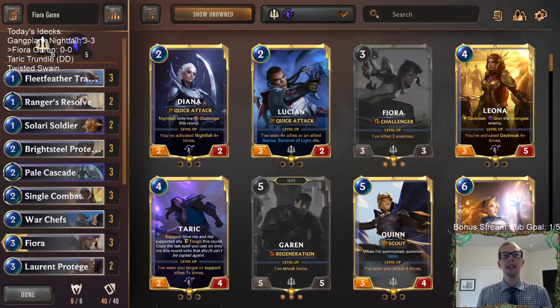Welcome everybody in Twitch chat and on YouTube for some Fiora Garen. This is the next deck, one I put together today basically because I think the Demacia cards are really good. We played against a lot of aggro yesterday and I think Demacia can do a good job of slowing down aggro decks, and even against ramp decks I like the challengers being able to kill their ramp cards. I think it's powerful enough to deal with those kind of decks as well, so Demacia could be in a pretty good spot.